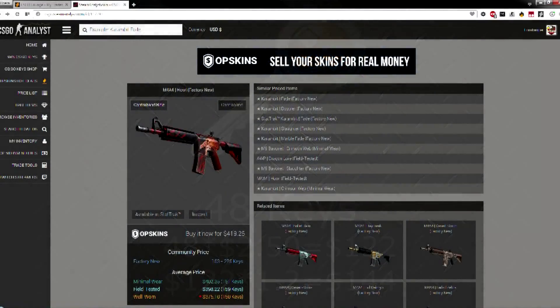As of date of recording, the M4A4 Hell field-tested is around $400 and can be bought on OP Skins for around $325. So we've quite the journey ahead of us.